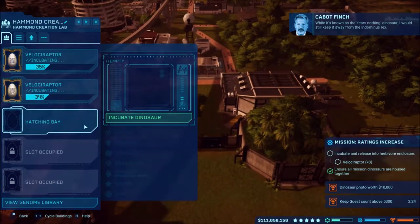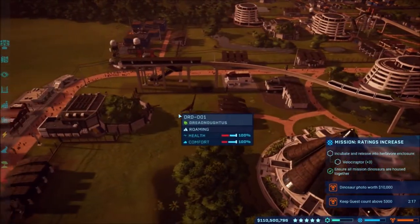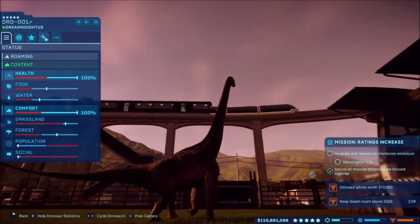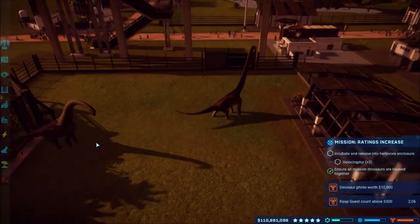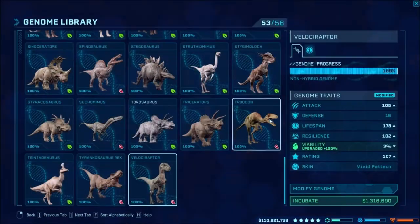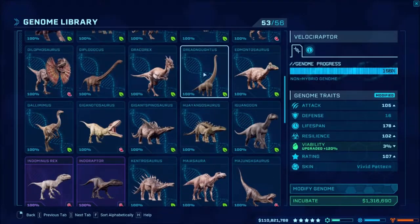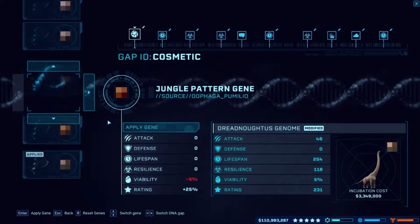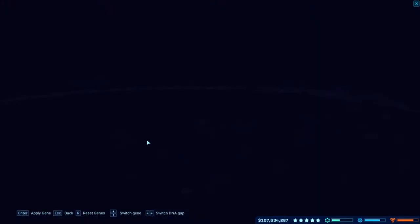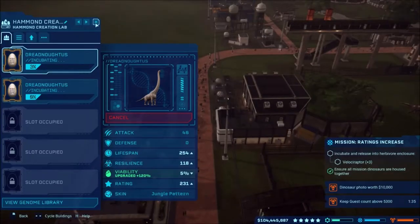Let's go check on our failed incubation. Let's do another one and see if they continue to fail — I may have to readjust them. We've got two done. Let me check what I set the genome as. Steppe and arid are already done. That's Velociraptor — let me check Dreadnoughtus. Steppe and arid are done, so we'll go with jungle and one more — tundra. There we go.